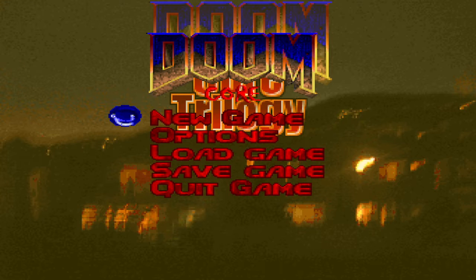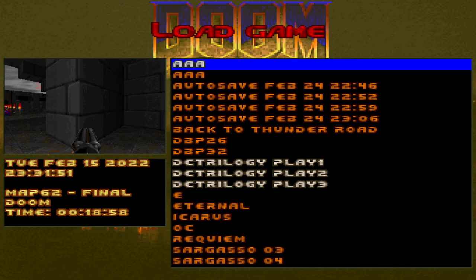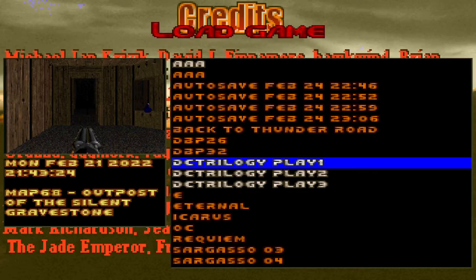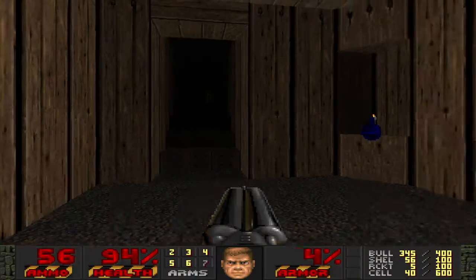Hello, we're back to playing the Doomcore trilogy, and it feels like it's been a little while. I was actually pretty busy for a week there, so anyway, we're back here with map 4, which is called Outpost Silence, although it's written differently there on the screen once again.